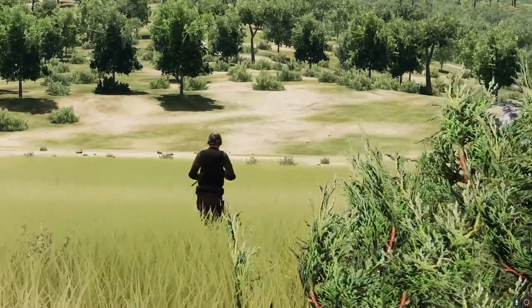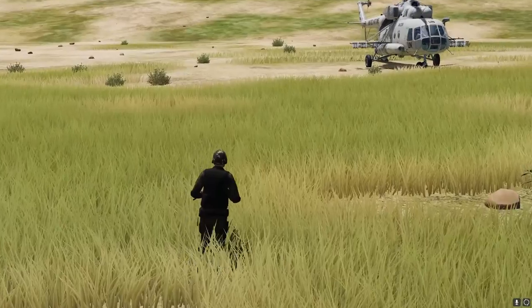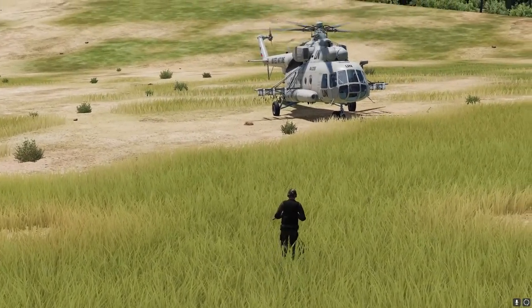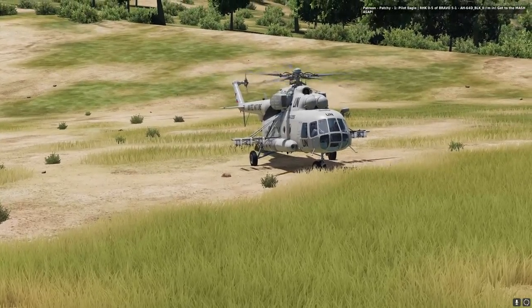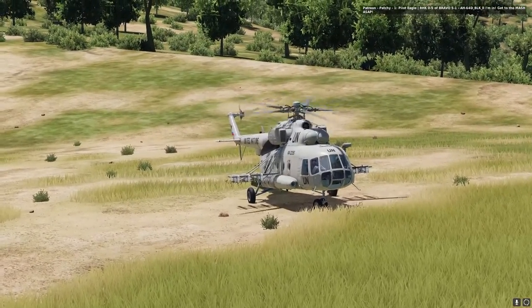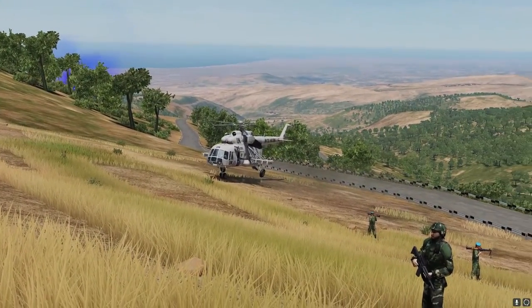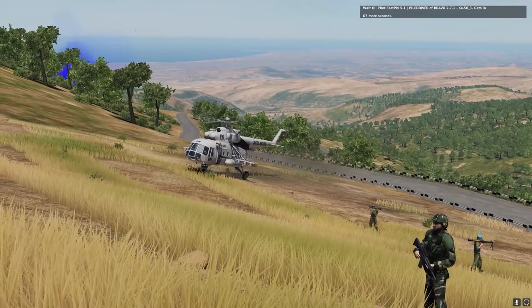Welcome back everybody. Today we're going to talk about my favorite activity in Rotter Heads, and that's CSAR. Combat search and rescue is lots of fun in the server, as it may bring pretty intense moments when trying to rescue someone from a hot area.